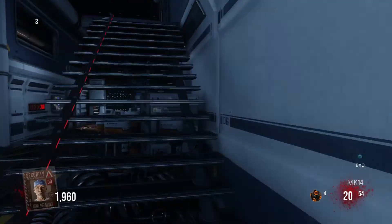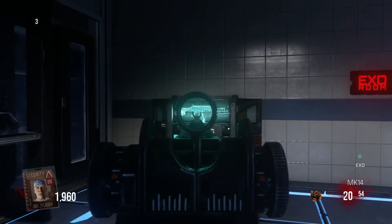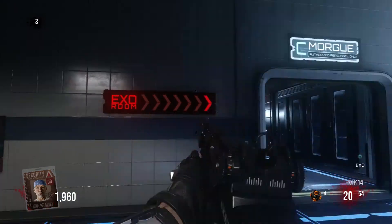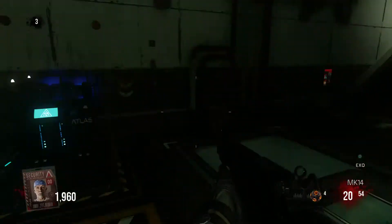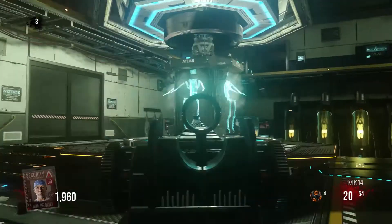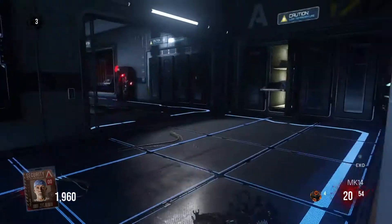You just run down here, run this way. This gun on the wall here is pretty nice once you get to this location. You start seeing the XO room. You run down here, and that's where it is. To turn it on, you come here, hold X, and it turns the power on and gets you over there.